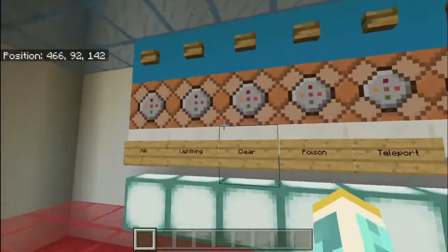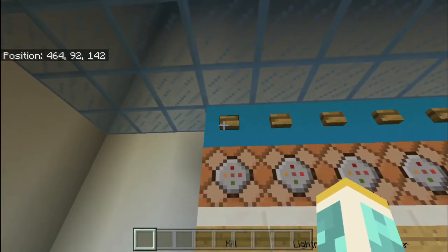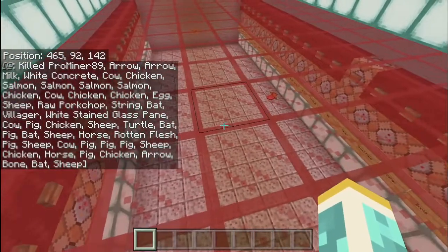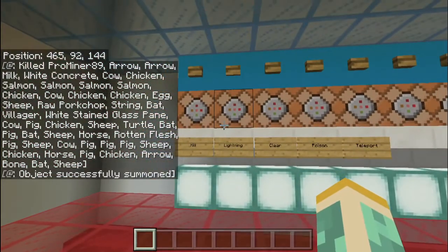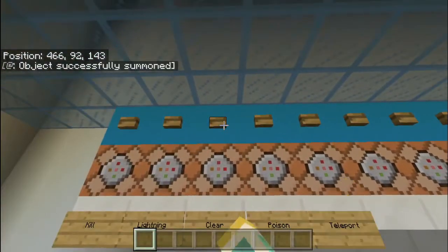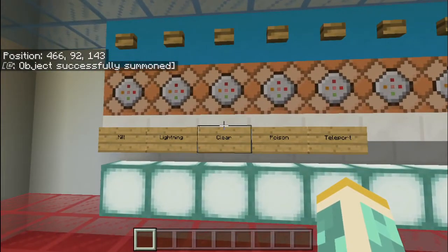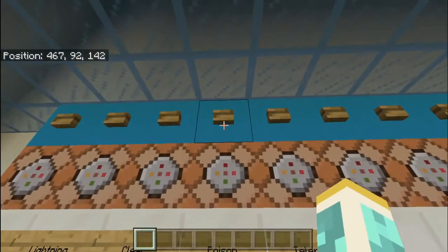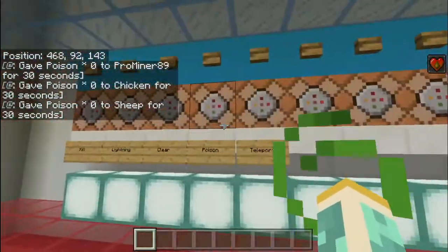Starting off we have 'kill' — this will kill everything. There we go, everything was just killed, you can see all the messages in the chat. Then there's lightning. Clear — that will clear the inventory of everyone; everyone will lose all their stuff. Poison — that will poison everything, that will poison me, chickens, sheep, and just everyone.